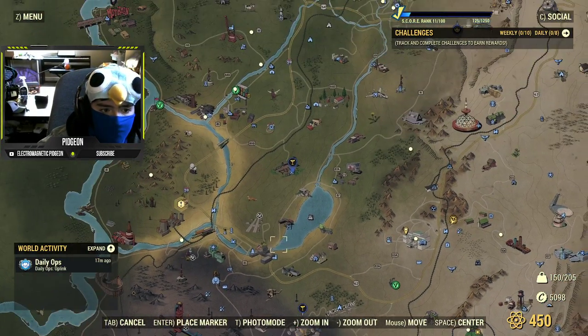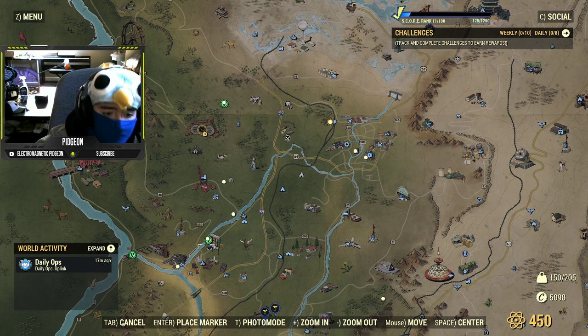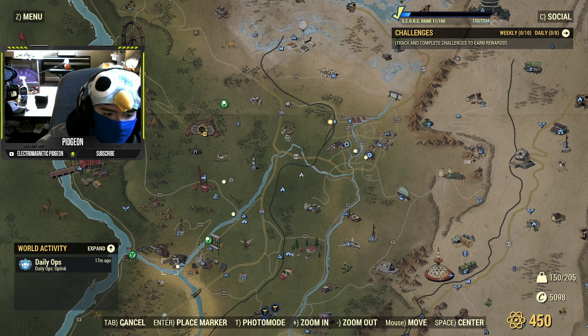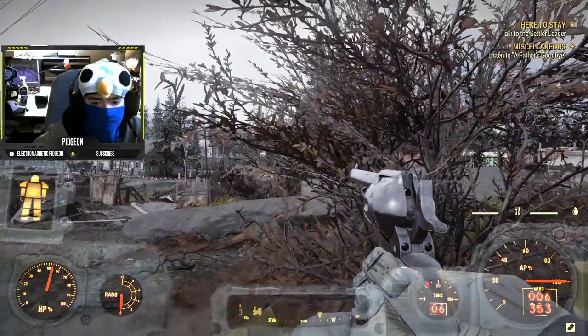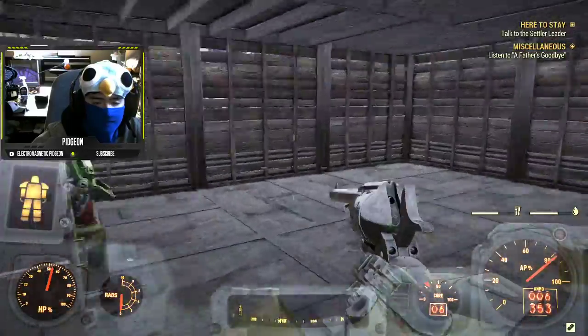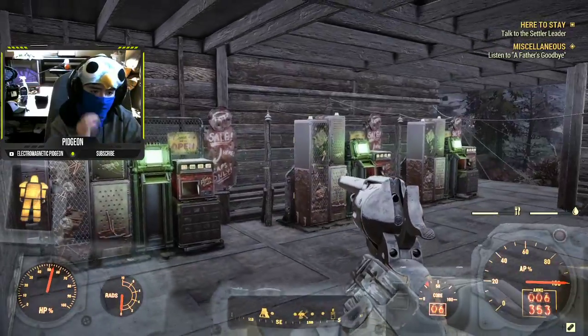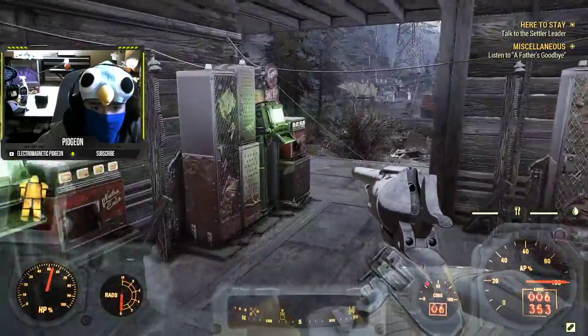I'd also say if you're looking for somewhere with more people and you're a lower level, maybe closer to the vault, down by the Overseer's Camp in Wayward — that might be a place. By the Flatwoods, that might be an area that could be pretty decent, or over by Point Pleasant could be pretty decent, although there's not as many people as over here at Whitespring. Whitespring is probably the best place — a lot of people come by here with a good bit of caps, because this is more of a high level area.